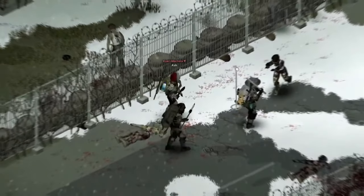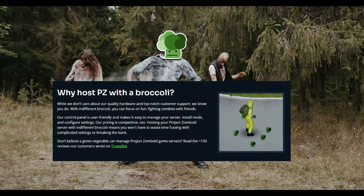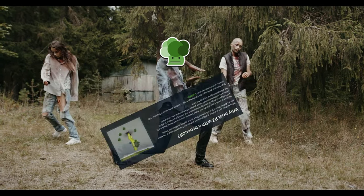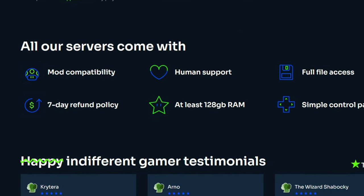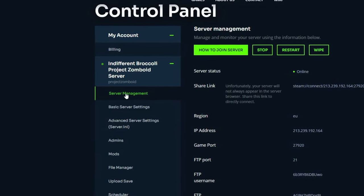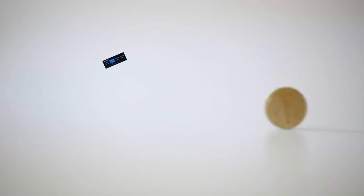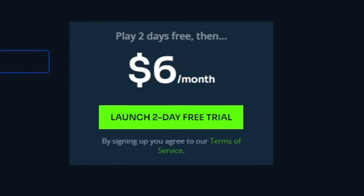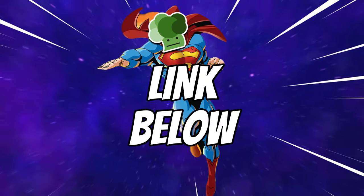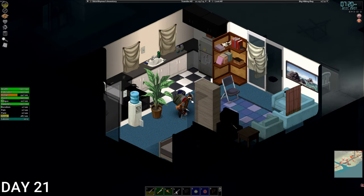Quick word from today's sponsor: are you looking to set up a Project Zomboid server for you and your friends but not sure where to start? With today's sponsor Indifferent Broccoli, all you need to do is click the link in the description or pinned in the comments and select how many players you want. There are no confusing options. They offer an easy-to-use control panel, competitive prices, and a two-day free trial with no credit card details required. Thanks to Indifferent Broccoli for sponsoring this video.